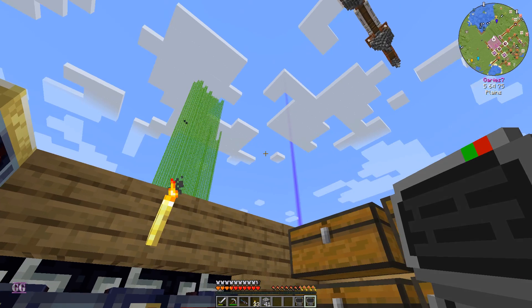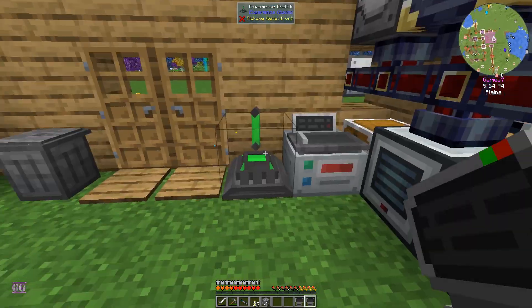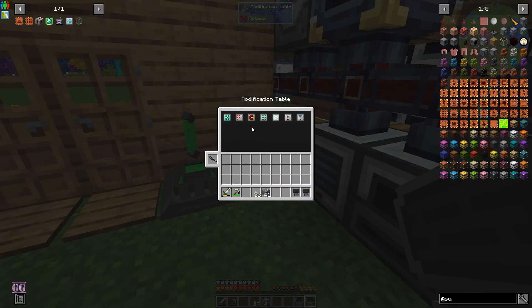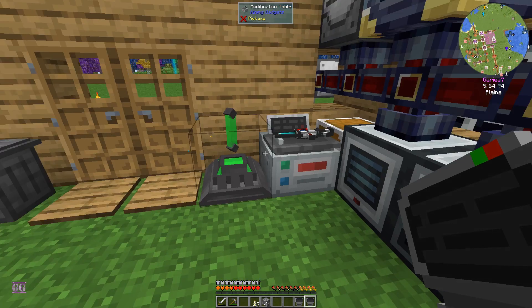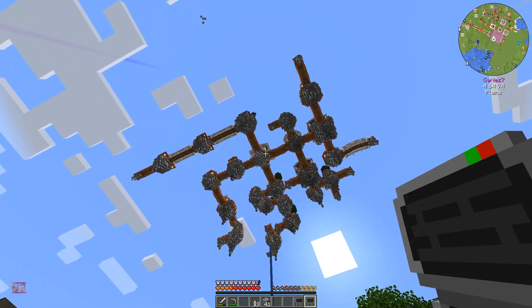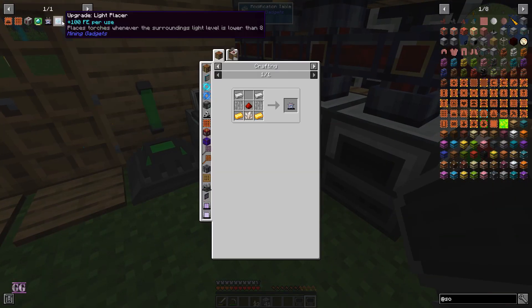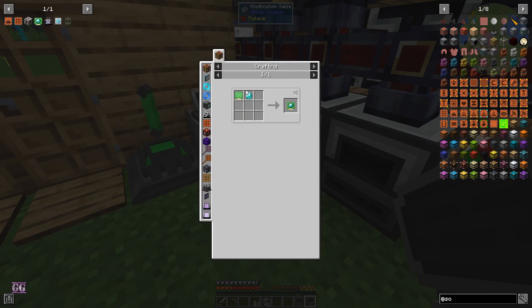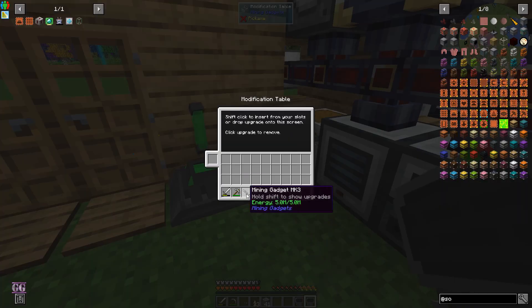We also have the mining laser - we upgraded it to have five million storage, and we have fortune upgrade, efficiency, magnets, three by three mining, freezing, etc. We still need the light blazer upgrade, which we need glowstone for. Luckily I mentioned in a previous episode a village has glowstone, so we are going to be able to make our scanner and scanning card as well, because a scanning card needs glowstone. So let's grab this laser because we're going to need that.